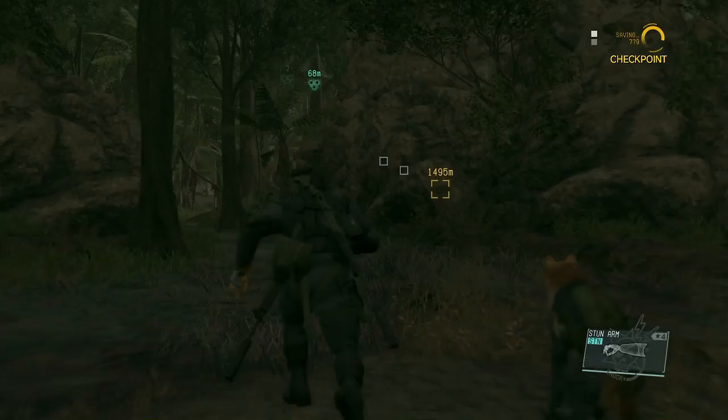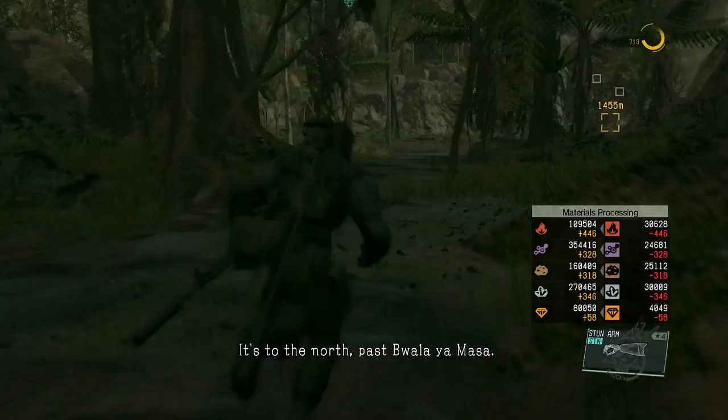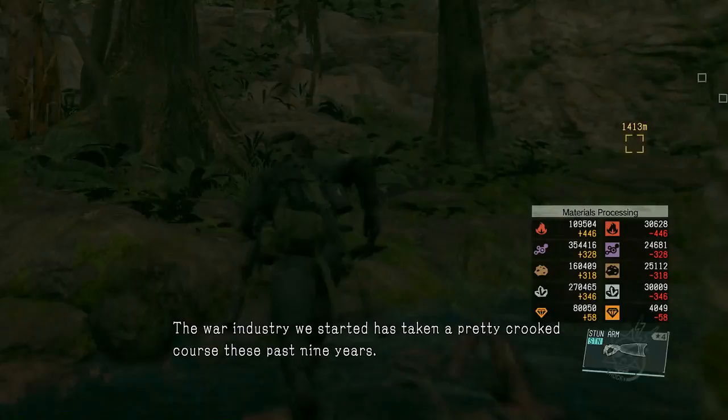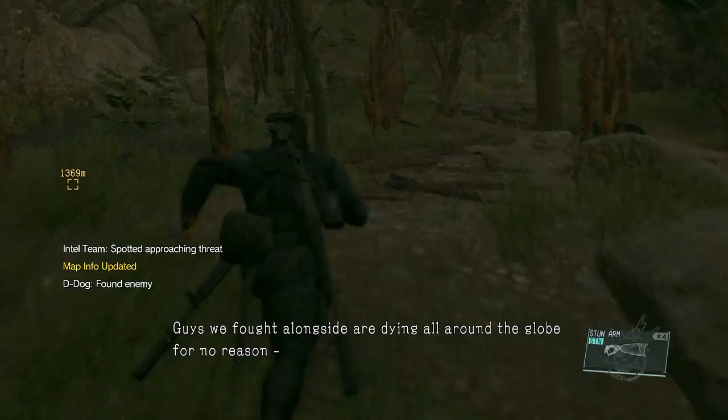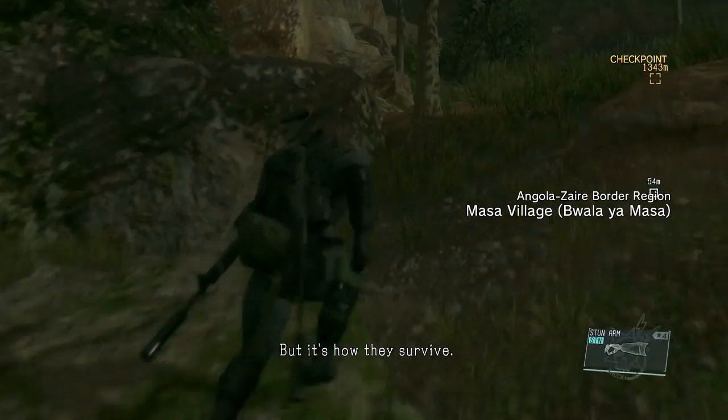Welcome back to my walkthrough for Metal Gear Solid 5. This mission is called Total Stealth Pitch Dark. In Total Stealth we can't be seen by the enemy, otherwise it would be an automatic game over. But that really doesn't change this mission much. In fact, this mission is a lot simpler now because we can select the drop time, and we also have better gear, so it's very simple to complete — if you manage to complete it with perfect stealth.